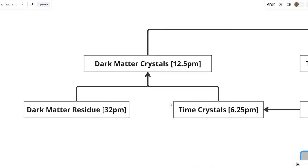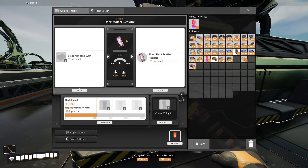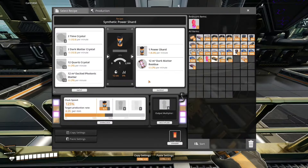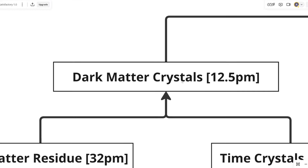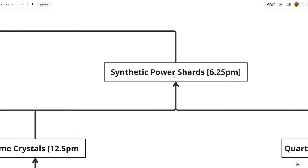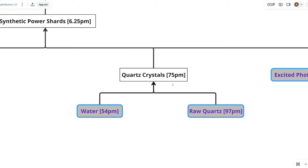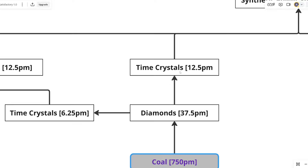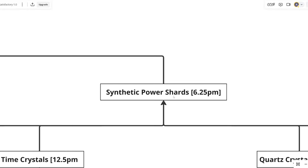Whereas 6.25 time crystals are used to make dark matter crystals. This also requires dark matter residue, which can be made in the converter — yet again requiring tons of power — and is a late game item. Or it can be made as a byproduct in the quantum encoder, which also requires a lot of power. The dark matter residue and time crystals then combine to form dark matter crystals, also made in the particle accelerator. So in total, we've got converters, refineries, particle accelerators to make diamonds, more converters for time crystals, another particle accelerator for dark matter crystals, a quantum encoder for dark matter residue, and another quantum encoder to make the synthetic power shards.